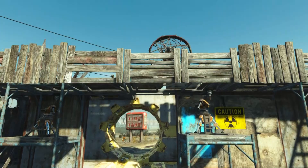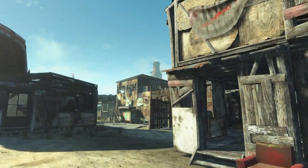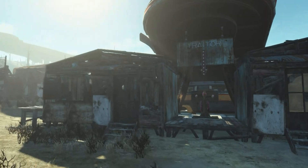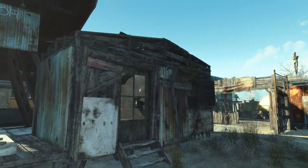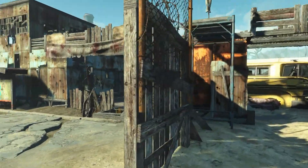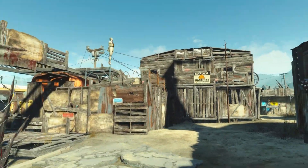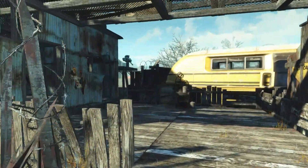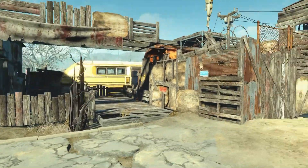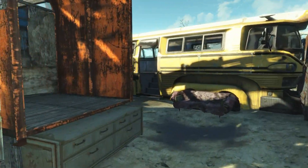It might be a little hard to picture the end result since there's still a lot more to go — it's still quite bare at the moment. But this is the direction I'm heading: really decayed buildings, and I've added fenced-off sections and areas which gives it more of a town feel, rather than just a big perimeter fence with buildings inside. I'm going to leave a little open space through the middle.